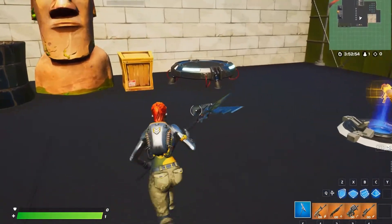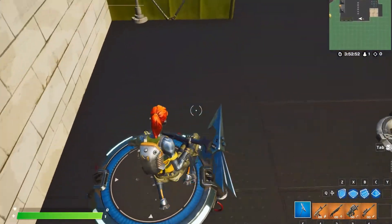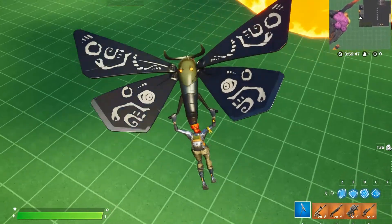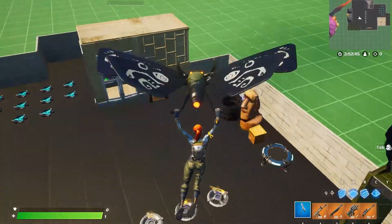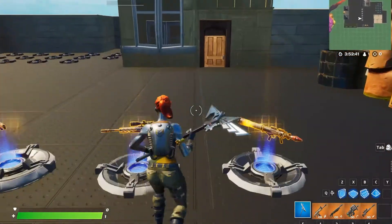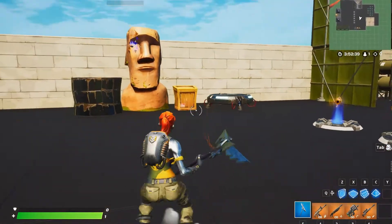The last thing we're going to look at is the Glider, which is the Flutterbug, part of the Mothmando set. It has the orange-yellow light eyes that we're looking for, and it also matches the green of the pants, which is a difficult green to match. It matches as well as you're going to get, probably.